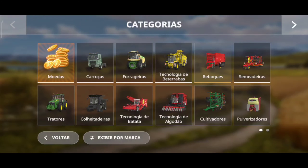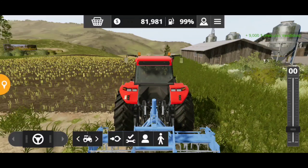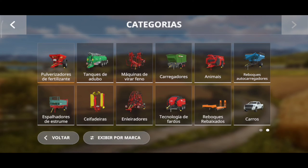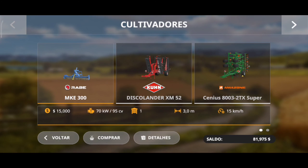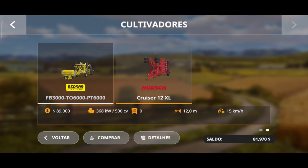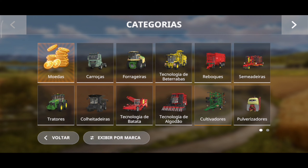Queria comprar também um outro. A gente tá com esse aradorzinho aqui azulzinho, eu queria comprar um outro. Cultivadoras — a gente tá com esse aqui que pega 3 metros. Vamos ver se a gente consegue pegar o maior. Esse aqui pega 8 metros. Esse aqui já pega 6 metros. Esse aqui pega 12 — é o maior, só que é caro. Acho que vamos pegar esse que pega 8. Vou comprar esse e vender o outro.